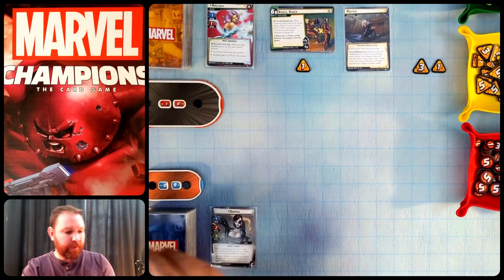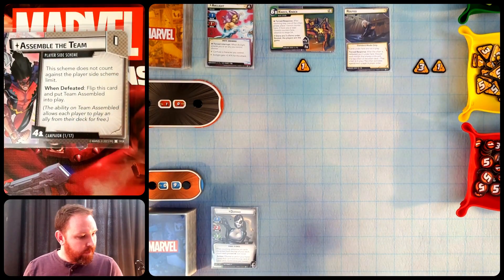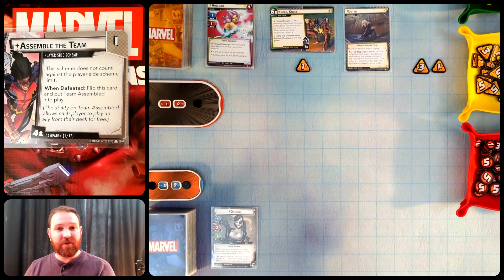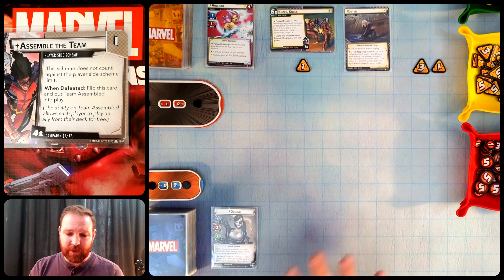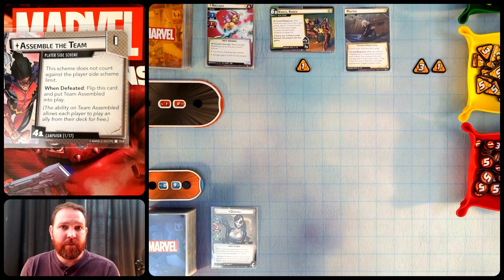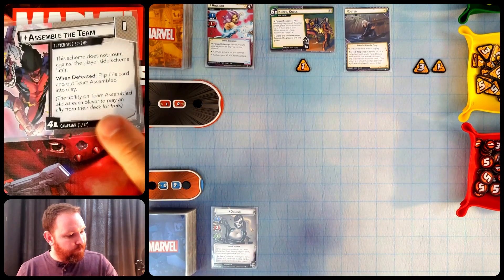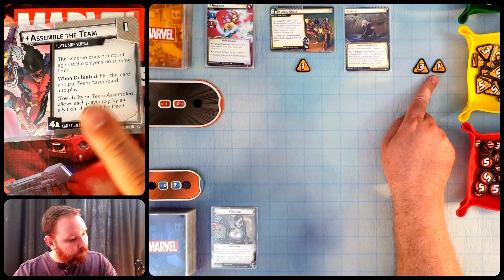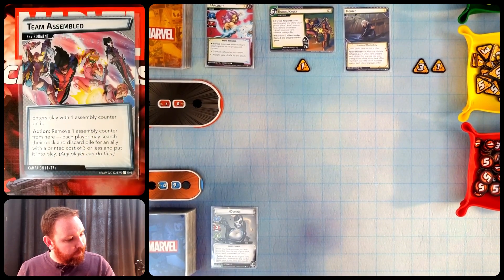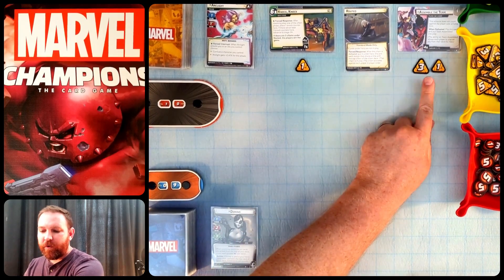I chose Assemble the Team partly because it was first, but also because Domino's list has some relevant allies. It doesn't count against the player side scheme limit. Player side schemes are the new mechanism — card types players can play that have threat on them, and if you defeat your own side scheme you get a reward. This one starts in play with four threat per player. If we defeat it, it flips to Team Assembled, which lets me search my deck and discard pile for an ally costing three or less and put it directly into play for free.